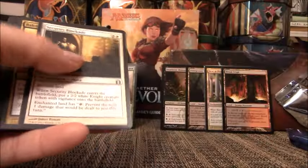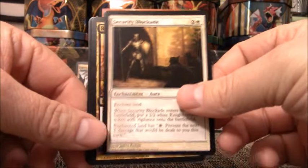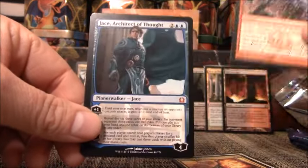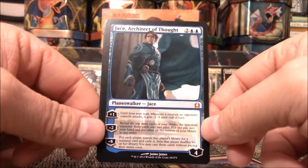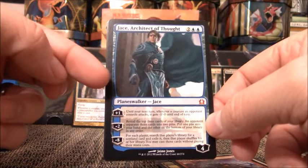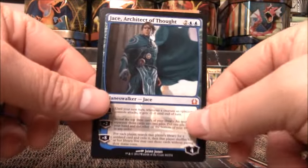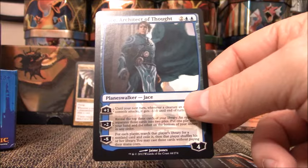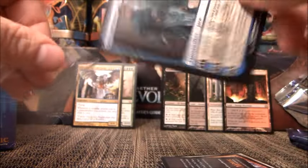My cat is playing with the plastic. We have Security Blockade, Rakdos Charm, Street Spasm. Jace, Architect of Thought! Beautiful. Although he's only about two bucks right now. Not worth a damn thing. I remember I pulled him in a draft when the set first came out at my buddy Paul's house and he was about $14, $15 at the time. I'm pretty sure I sold him right away because I had a feeling he was going to go down.